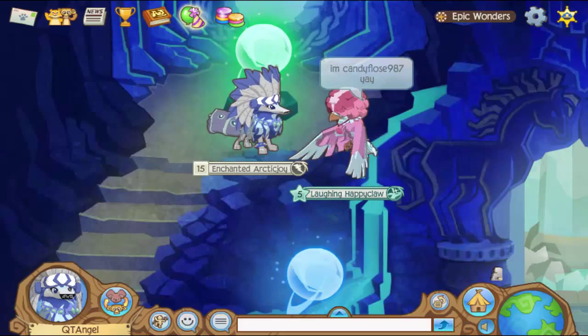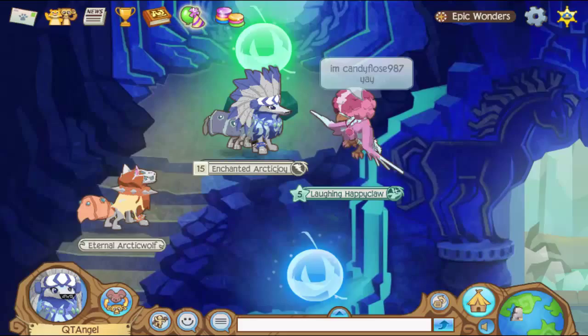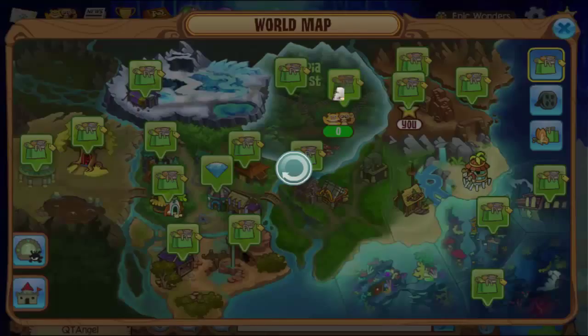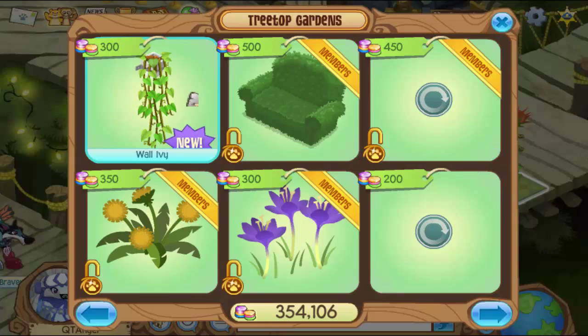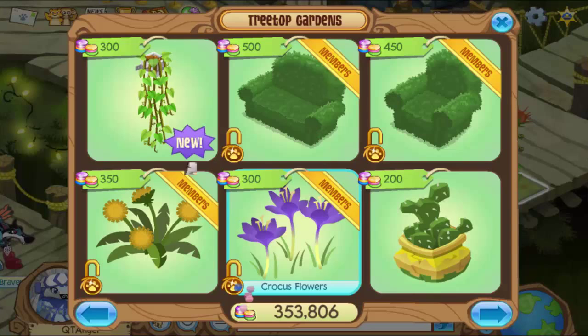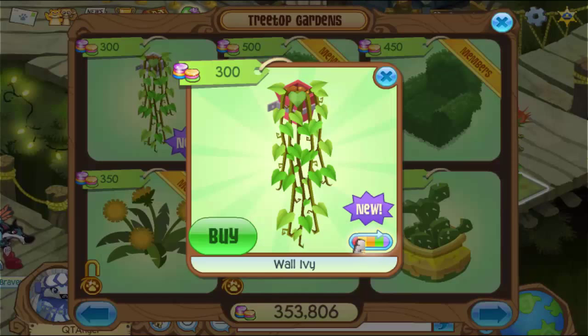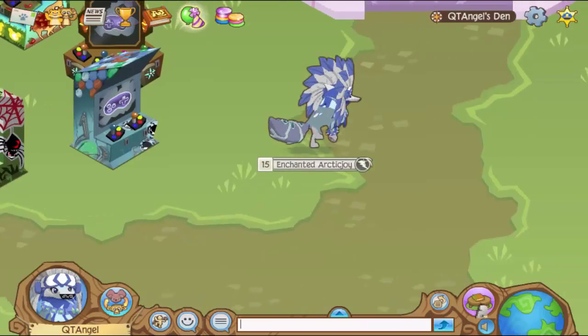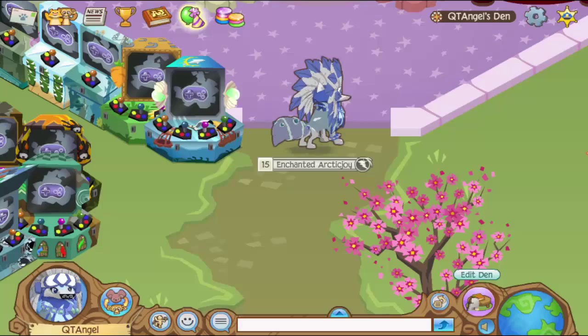Today's item is actually in Seraphia Forest and it is Wall Ivy. The only thing that changes is the pot color — there's white, blue, red, yellow, orange, purple, green, and pink. I'll show you how that looks in my den, which is all ready to go for the party.